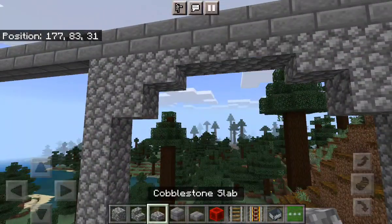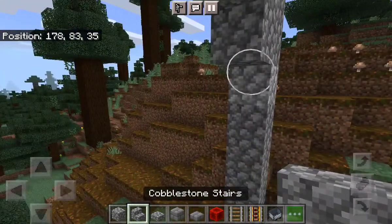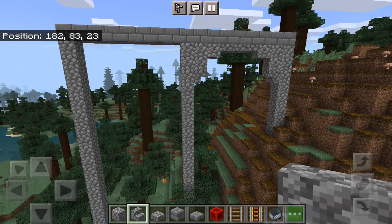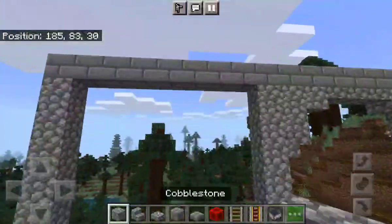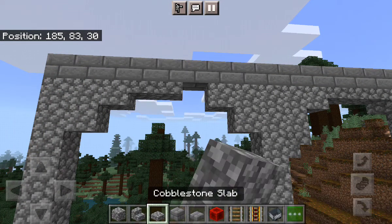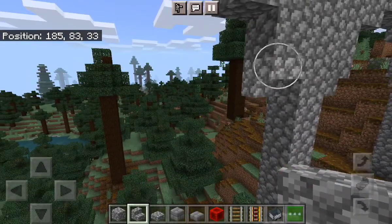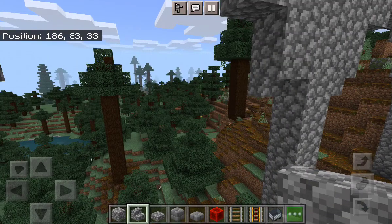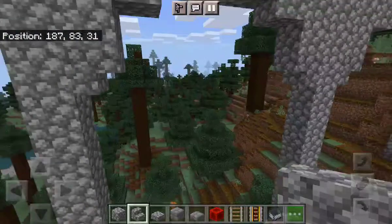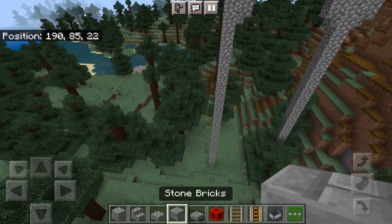A good bridge has arches — that's why it's a viaduct. First we add these, which look slightly better, then if we add some stairs there you get a decent enough arch. If I copy it again over here, you get quite a nice archway.